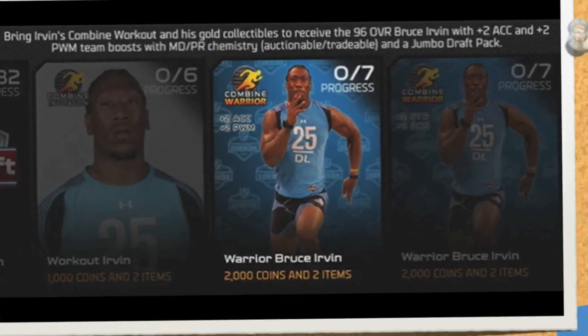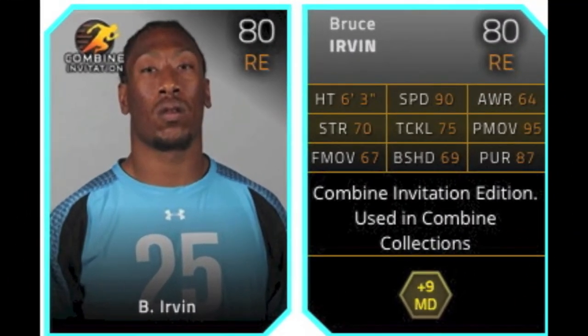Bruce Irvin works just like all the other Combine Warriors. You start out with the base card right here — the 80 overall right end — which is plus 9 to Mandi. You can check out the back of his stats right there. Pretty much just like every other card, they have their base Combine Invitation card.